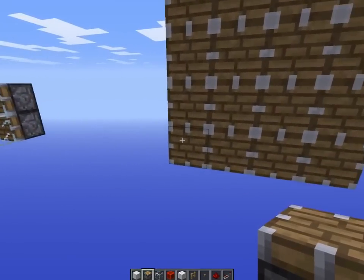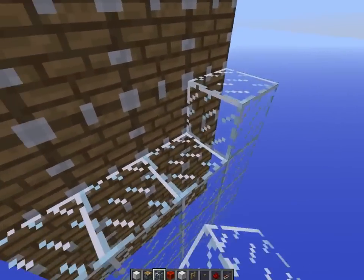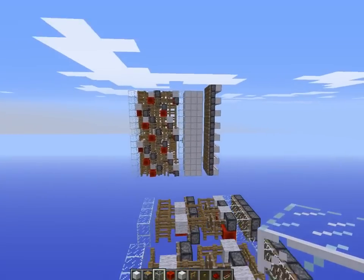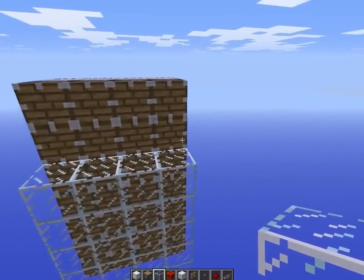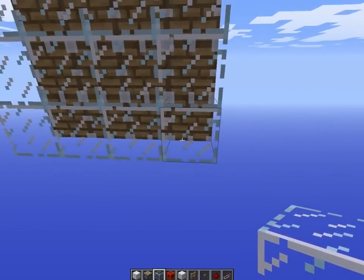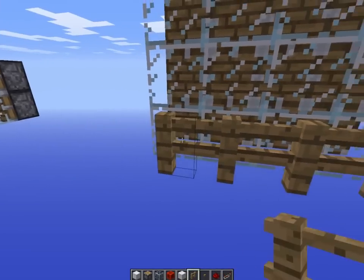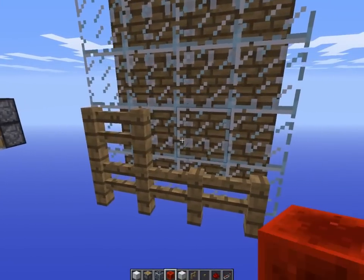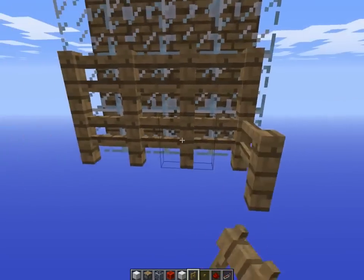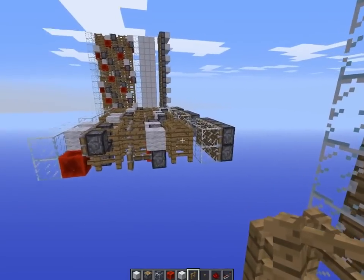So let's just build up this. You don't need the glass — it's just a way for me to visually show you which part is the engine and which part isn't. Going down to the bottom, I'm using fences. You can use just about any block except for redstone or blocks that can't be pushed or break when you push them with pistons. This is just a placeholder block that we use to move everything forward a bit.